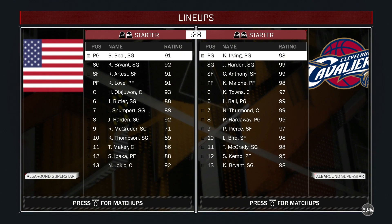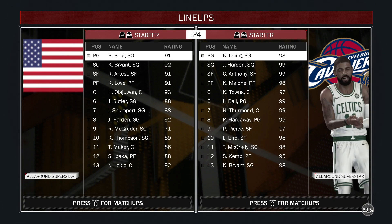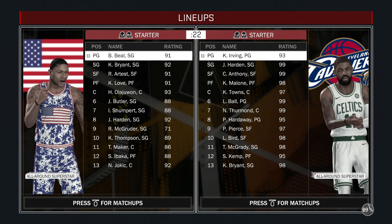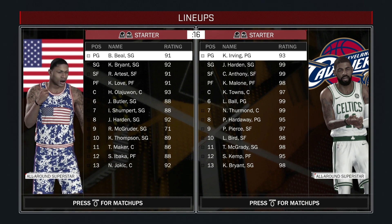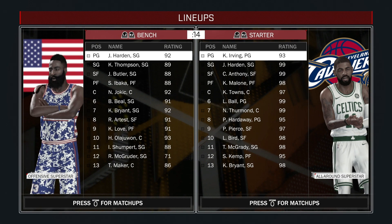It looks like we're actually up against a budget squad. He had on his team Bradley Beal, Kobe Bryant, Ron Artest, Kevin Love, and Hakeem Olajuwon. Okay, something a little not too crazy to clamp up Kyrie. I'm surprised it's not a team with a strong point guard or anything, but I'm not going to complain about that. Hopefully we walk away with a win here. Let's get it, boys.